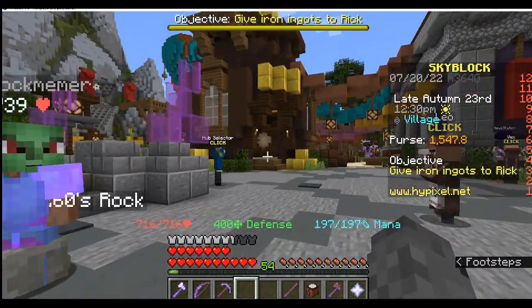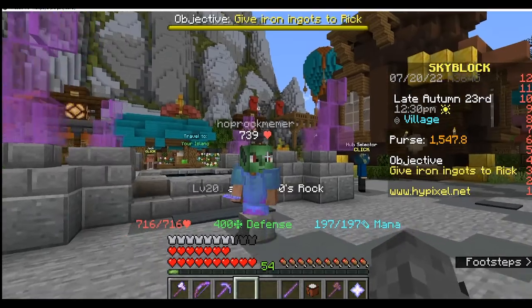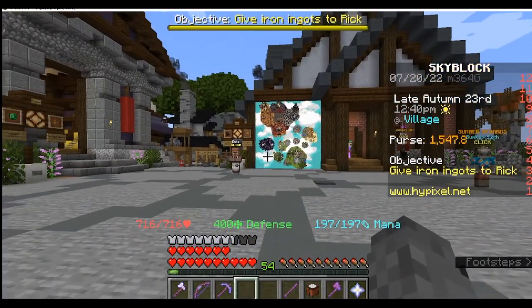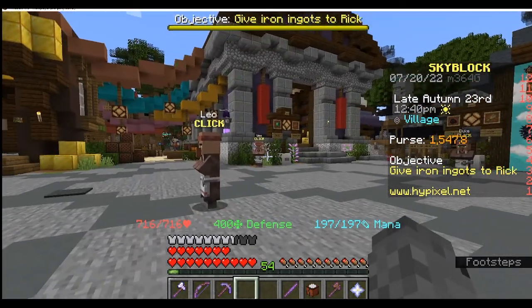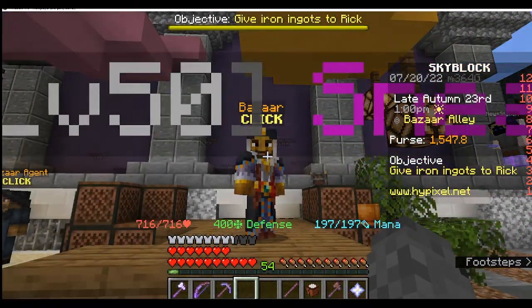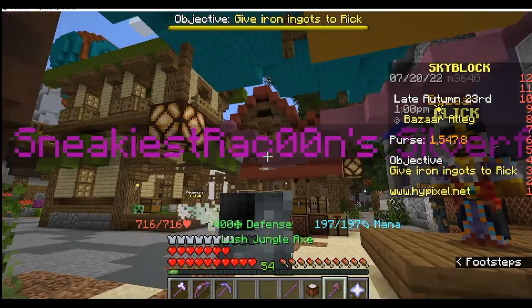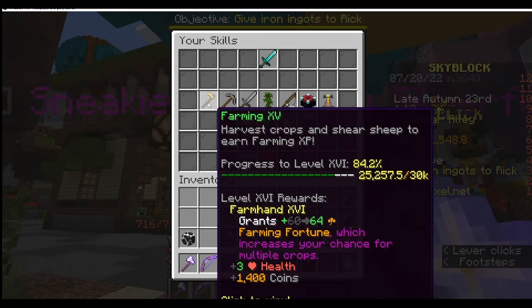That would be what happens if you go through that portal — you will have access to a huge area. Now if you just started out and have no idea what's going on, you're going to get very confused. So I'm going to show you what the first thing you should do is. The first thing you should do is unlock this guy right here. This is the bazaar, and what you need to do is unlock skills.